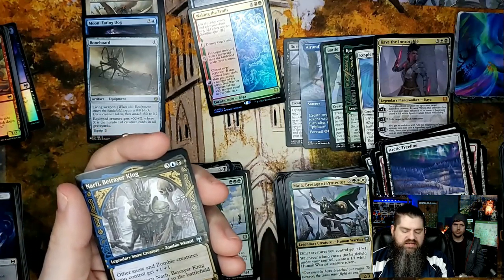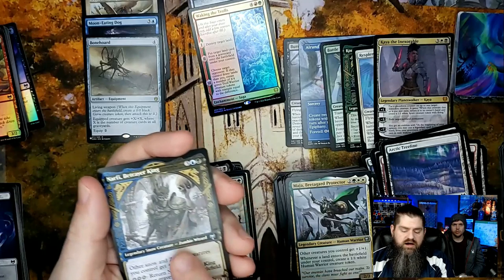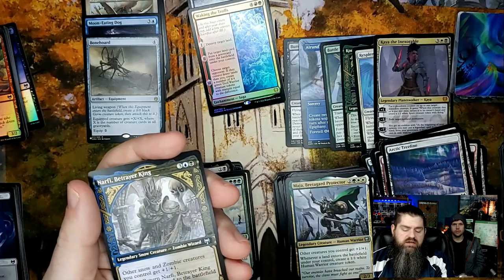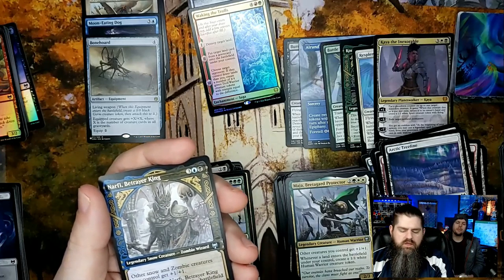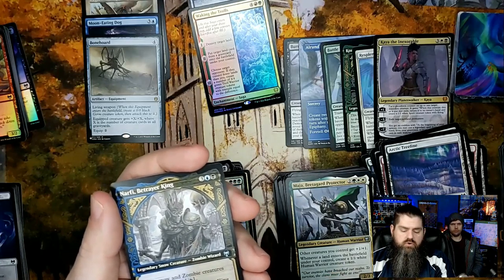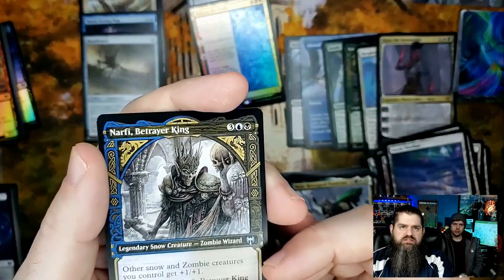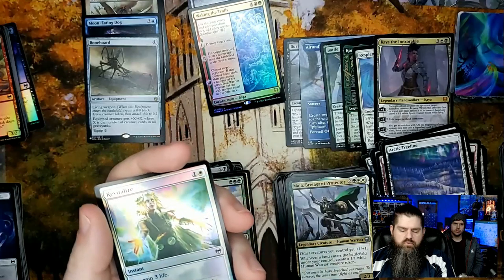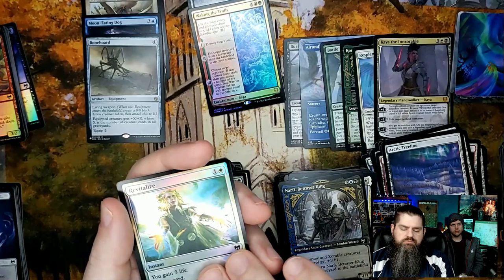Narfi, Betrayer King — this is one of my favorite showcase cards. It's an uncommon but actually a really good one. It's a zombie lord type creature, really cool in commander. The art is just incredible — I just love that art right there.